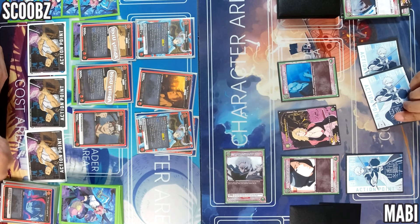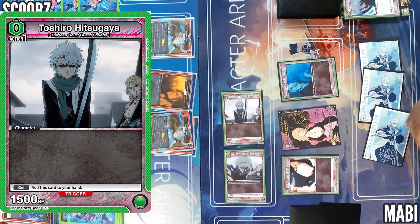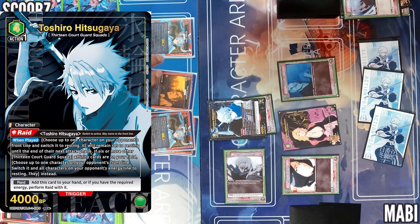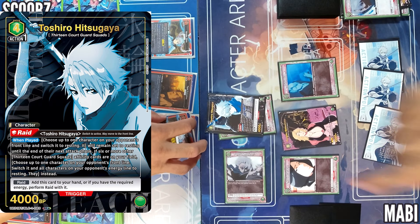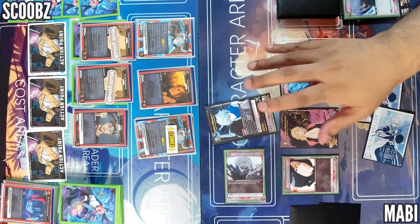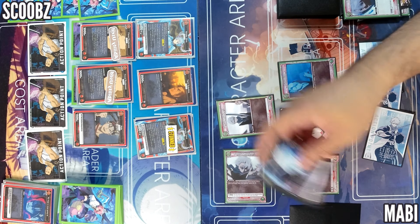Spend one, summon a Toshiro here — just straight energy. Spend one to summon another Toshiro — let's do another freeze on this one. I'm never able to use this ability, which would be freeze one plus your backline — that could be sick. But I need six, which means I need six and he needs to be the seventh one in. Sucks. Attack phase 4000.